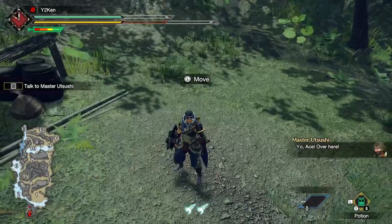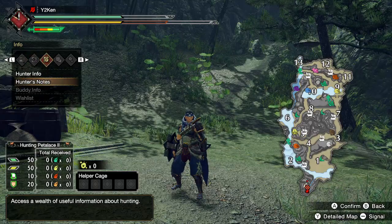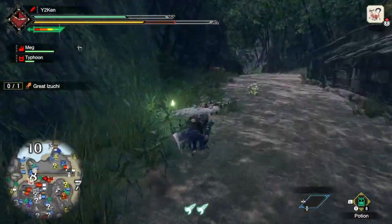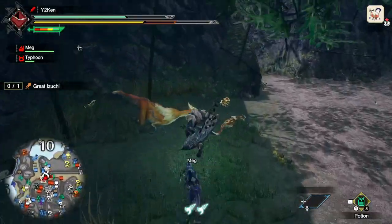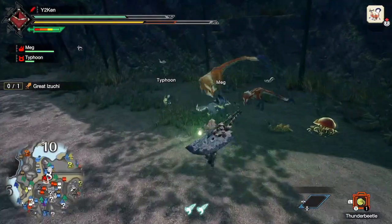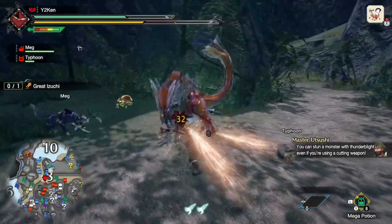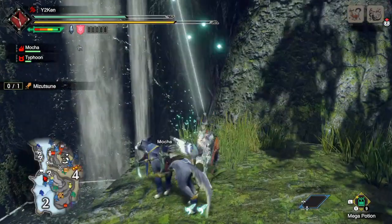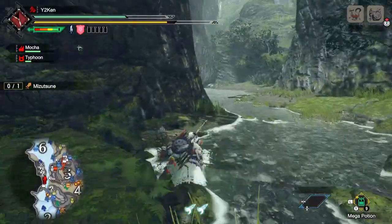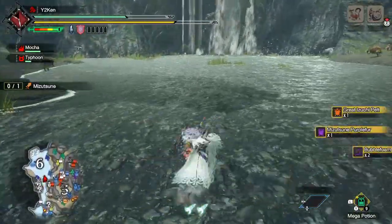Speaking of maps, in the demo they seem a little smaller than World's, more comparable to Generations in scale, though they're now a complete interconnected world without loading screens between zones — which for me is a huge improvement. It sounds like originally Rise was designed with distinct zones closer to classic Monster Hunter style, but after World's success they moved to a full interconnected world. The maps feel big without being overwhelming; you're not going to get lost the way you would in World.